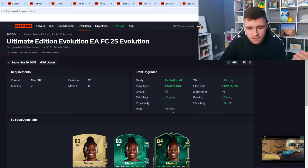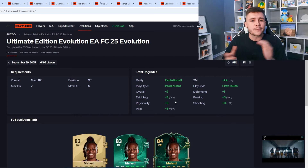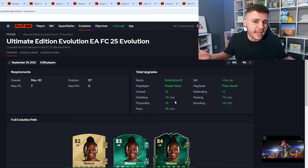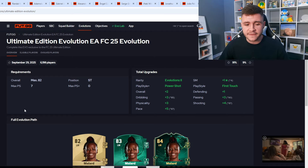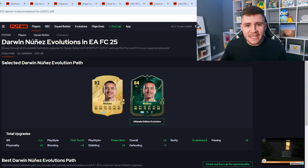For the Ultimate Edition Evolution it's a max 85 dribbling, max 87 pace, max 90 passing, and max 87 shooting. So if the player you want to evolve has 86 dribbling overall, you can still use them — they just won't get a dribbling upgrade. You can still evolve any player that fits within these requirements, but the total upgrades they end up getting depends on their base stats.